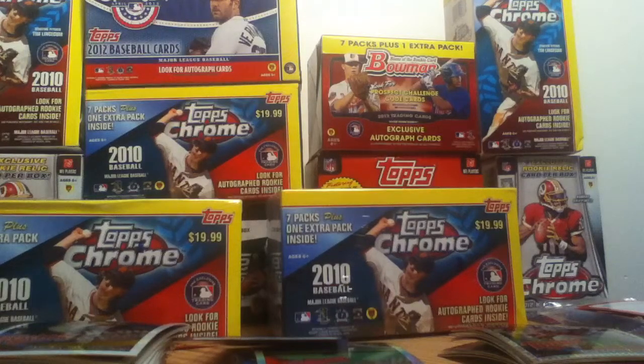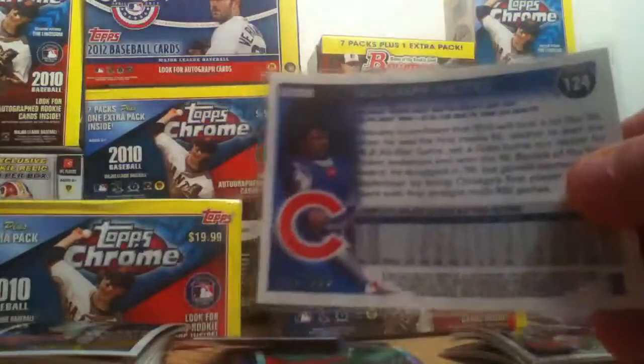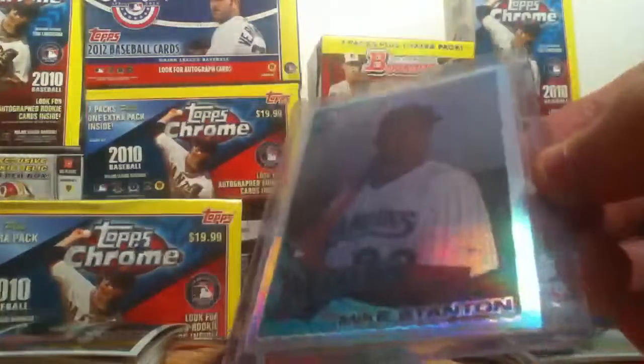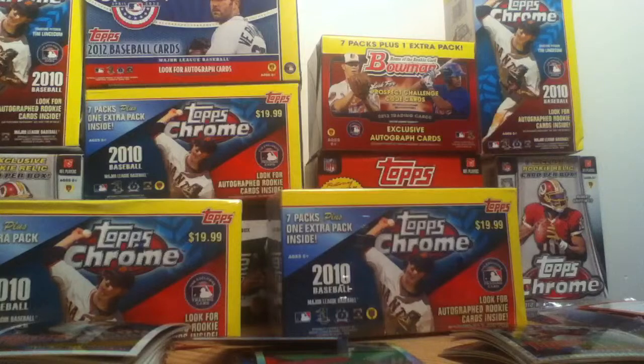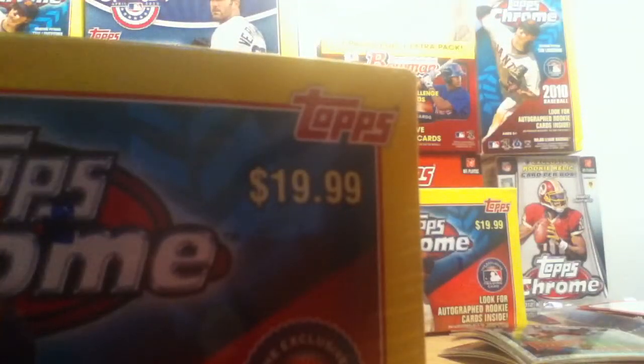Hey guys, it's me back again with the third blaster box break of 2010 Topps Chrome. Last box I pulled a Giovanni Soto Purple Refractor, number 596 of 599, and it's really nice. Also a John Carlos — or Mike Stanton, John Carlos, whichever way you want to say it — refractor rookie card. So here is box 3.